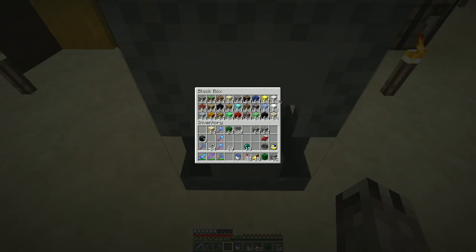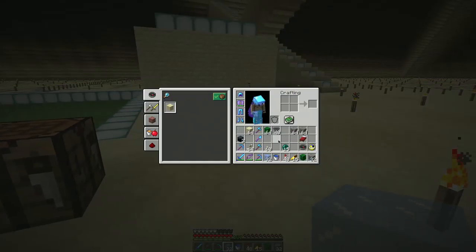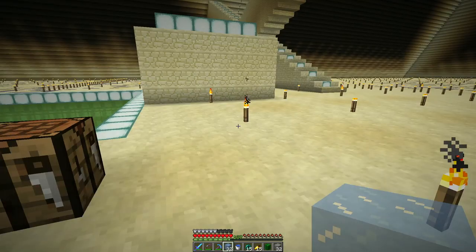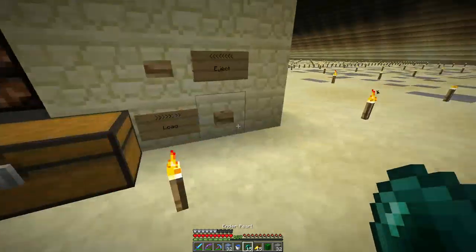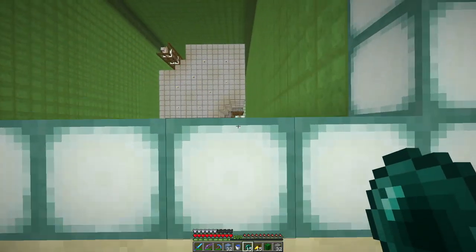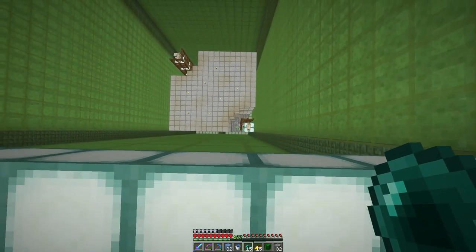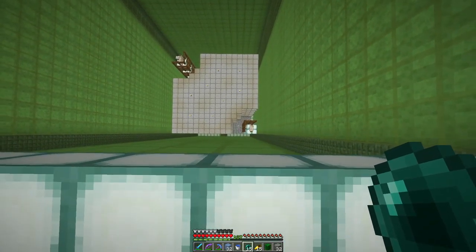Shulker box! Ender chest to the rescue - I have a bunch of ice right here, that's all I need. We're going to ender pearl down there because there's no longer water to break our fall. Hopefully I torched it up enough and stuff isn't spawning - other than the gosh darn slimes.